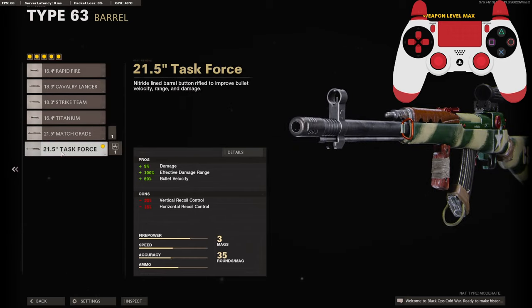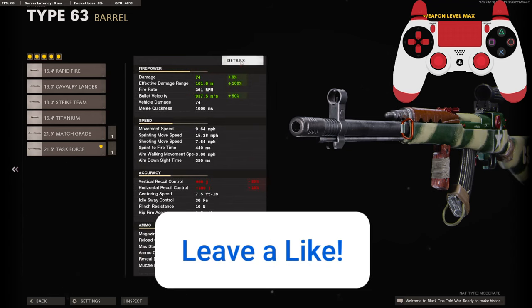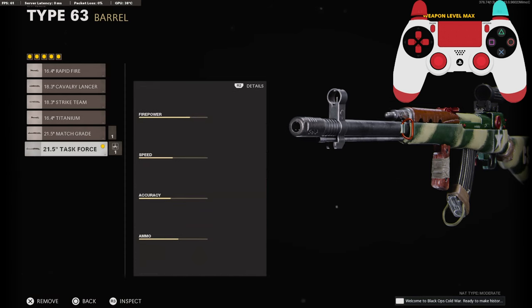For the barrel, I'm going to be using the 21.5 inch task force barrel for the 9% added to our damage, 100% added to effective damage range, and 15% to the bullet velocity. It brings the damage up to 74, effective damage range up to 101, and bullet velocity up to 937 milliseconds. Overall I think this is the best barrel to go with.